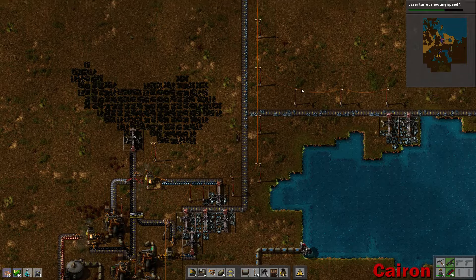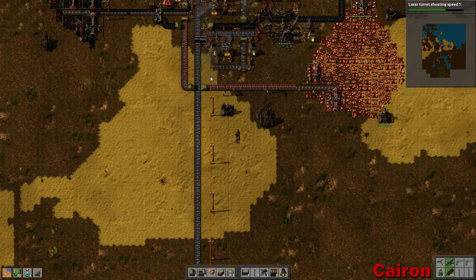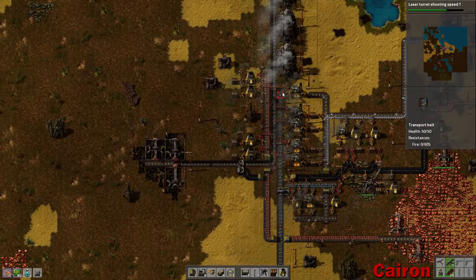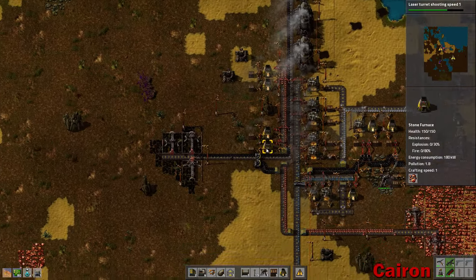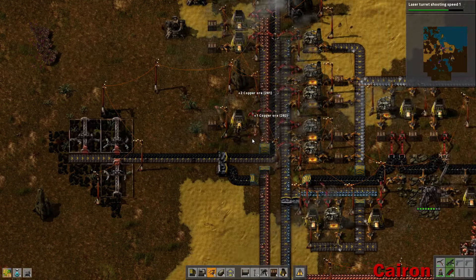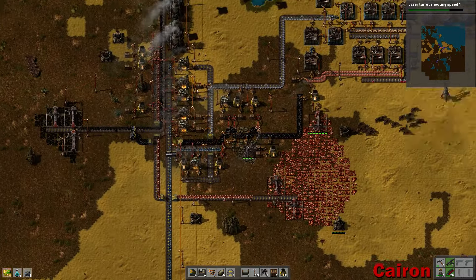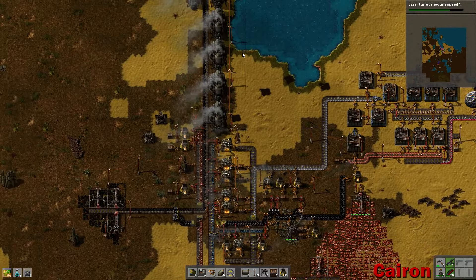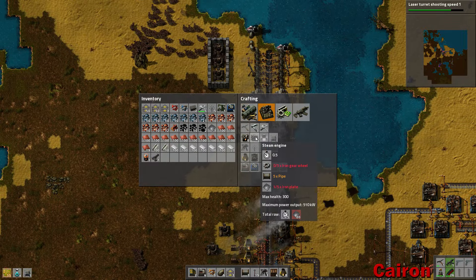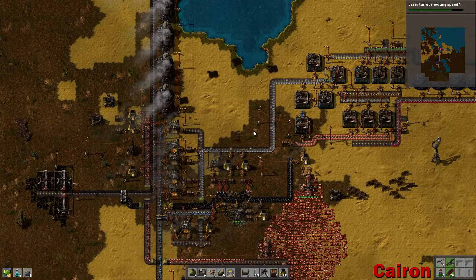Laser turrets — yeah, they need to produce a lot. 80 circuits and 240 copper cables — these take a while to produce. Alright, there we go. That is an iron supply if I have ever seen one. We get all the way up and they're starting to stack up a little bit. Barely. I'm just going to take this out — it's been out of fuel for so long now. No point in having it there.